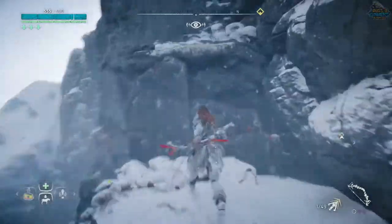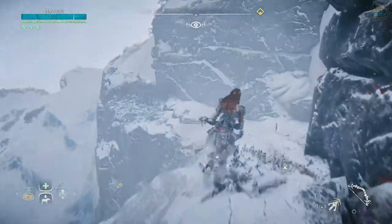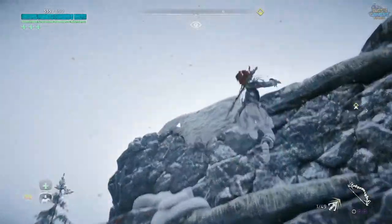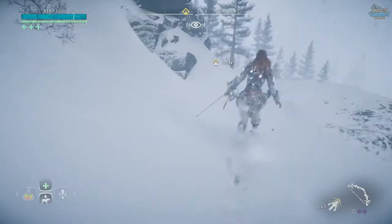The Frozen Wilds starts off with our favourite sunlight-phobic hero Aloy. Aloy gets word of a new threat that is firing up the machines and causing havoc among the lands. It is for this reason she braves the freezing temperatures and heads north.